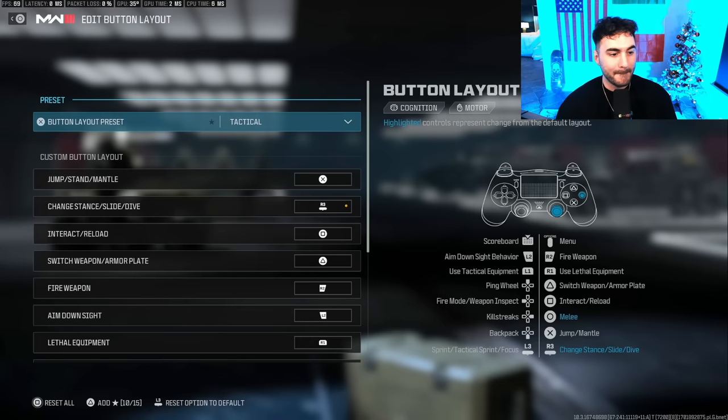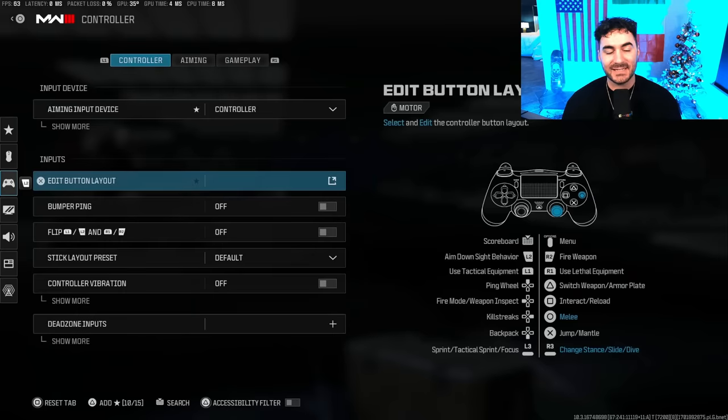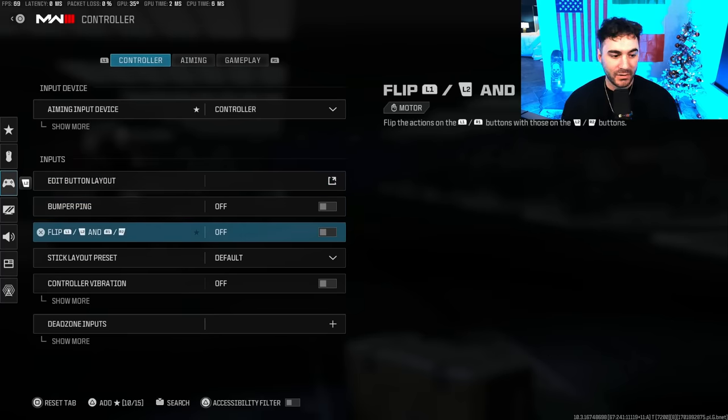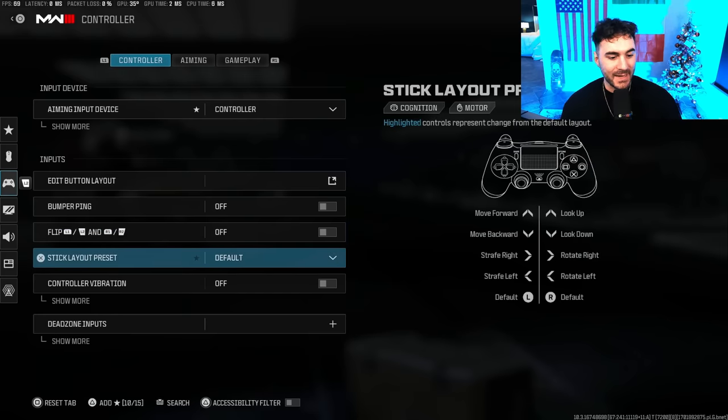In my button layout preset I'm playing on Tactical — this allows you to drop-shot more efficiently; you're able to lay down with your right stick and melee with circle. I play with Bumper Ping off, flipped L1/L2 and R1/R2. If you're on a default controller without digital tap triggers, I recommend playing flipped — you'll have a better response time clicking the bumpers because there's a shorter travel time before they activate.